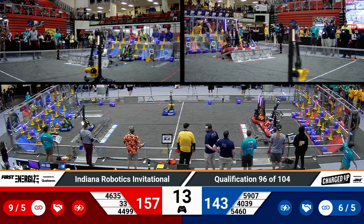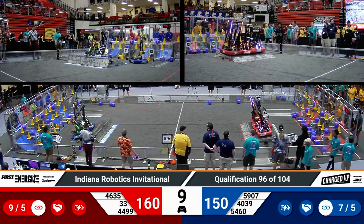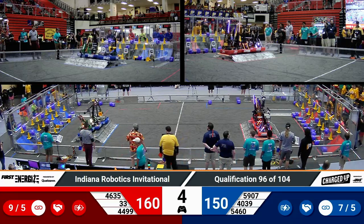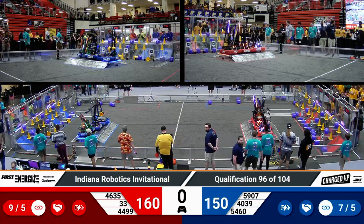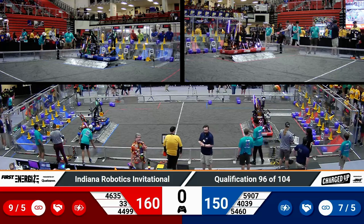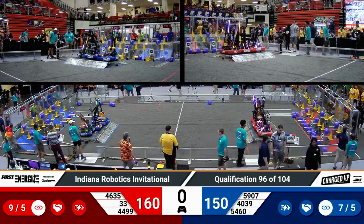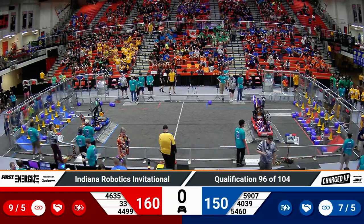Here comes Makeshift Robotics — they drop a cone down low. All three red robots up on the charging station, docked and engaged, so balanced. Here come three blue robots with four seconds to go — they are balanced as well. All six robots docked and engaged as time expires. The real-time scoring shows an advantage for the Red Alliance by about 10 points, but that's unofficial — let's see how the referees score it.